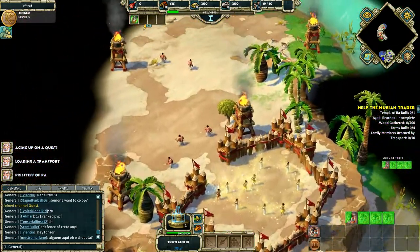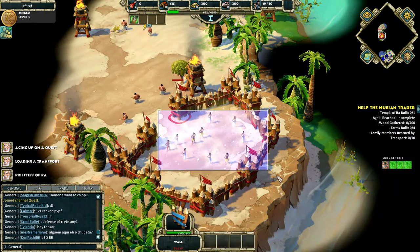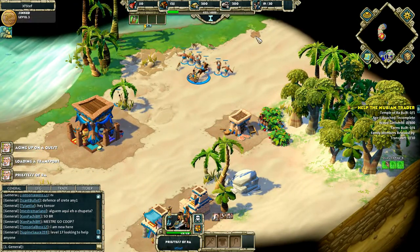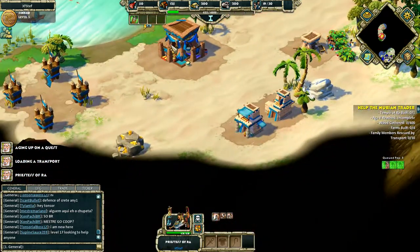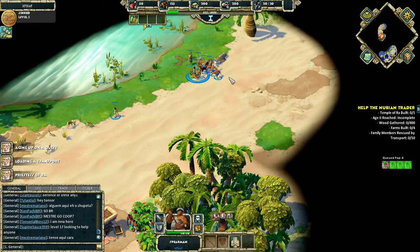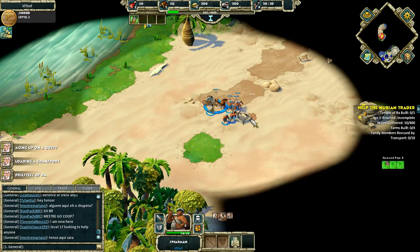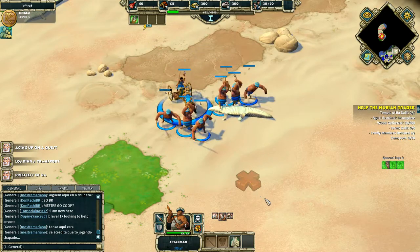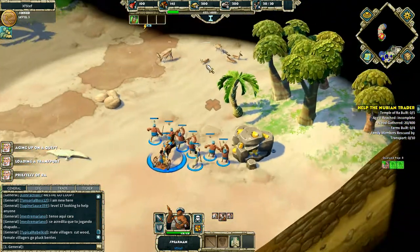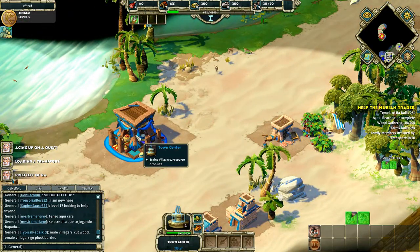I'll make four workers and send them all to gather wood, while the original five workers go to food harvesting as usual. Our enemies are situated to the north and center of the map, and these are the units we need to help the family members. There's actually a quite similar quest for the Greeks, and I'm guessing all quests are going to be similar. The priestess needs to run a bit faster — she runs quite funny.